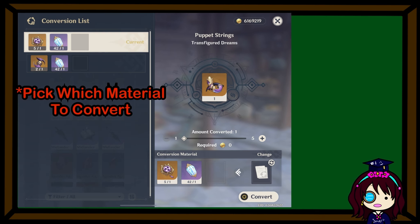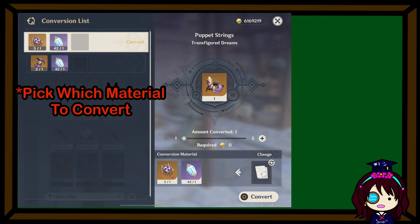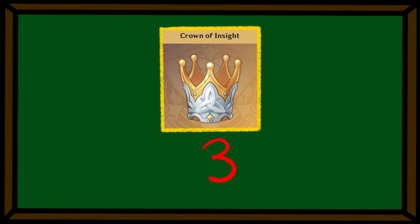Dream Solvent can only be obtained from World Bosses and is not guaranteed to drop, so use this wisely. And finally, you'll need 3 Crowns of Insight.